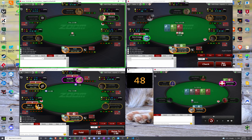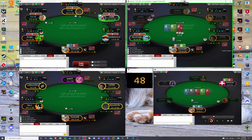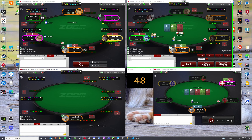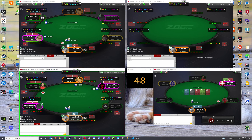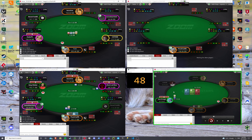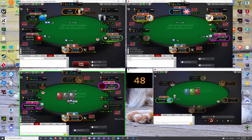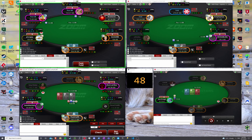I think against this size this is just a pure fold. I'm going to range back here. Maybe I shouldn't range back because this guy's tight, so his range is going to be stronger. I think this is actually kind of torching money a little bit against a non-optimal opponent who's way on the tight side. His range is just too strong to range back against, given how tight he's playing and how little he's re-bluffing.